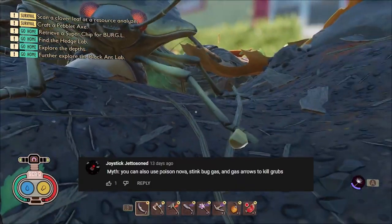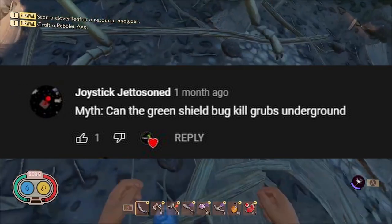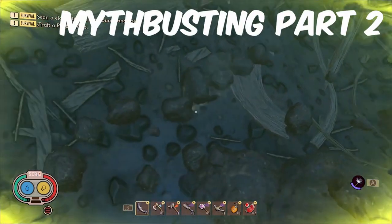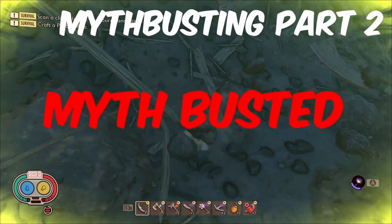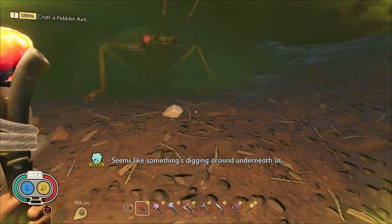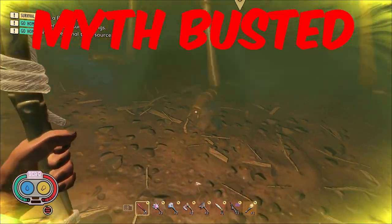Following on from this myth, we have a follow-up from Joystick Jettisoned, who asks: can the green shield bug kill the grubs underground? Last time we tested the stink bug and it wasn't able to kill grubs through the ground. After a lot of testing — and the shield bug doing a lot of farting — I can conclude that it is also unable to kill the grubs through the ground, sadly.